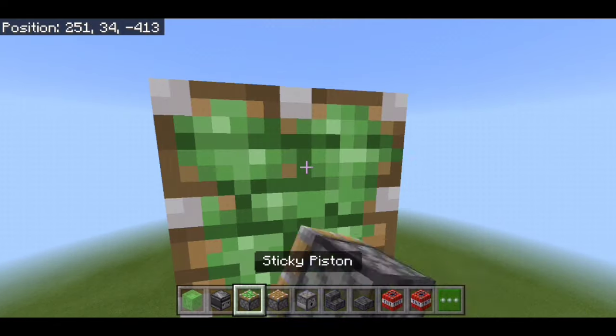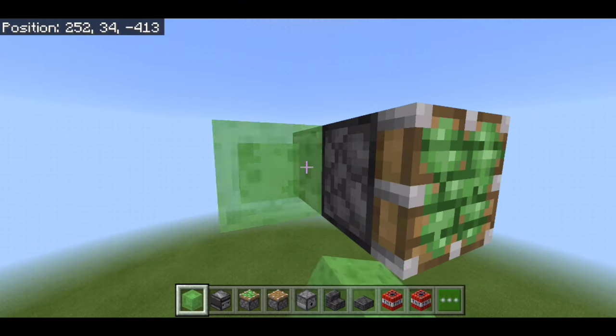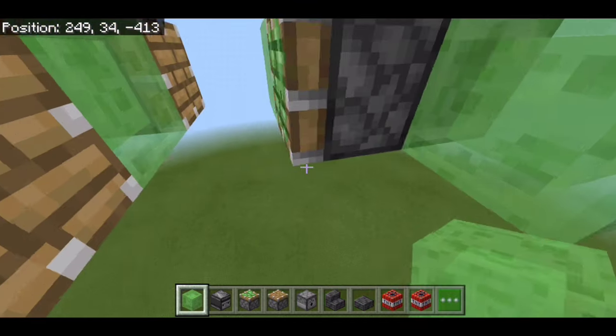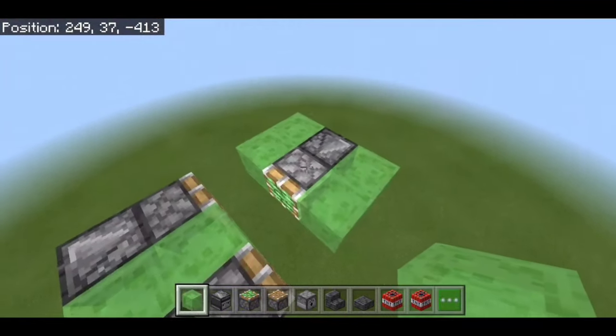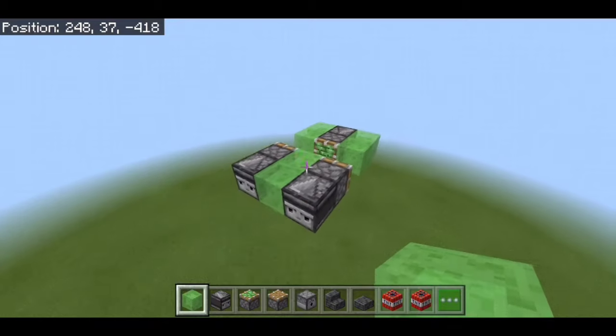On top of this observer we're going to have a sticky piston, and we want to surround that with the slime blocks — 2 on either side making 4 in total. This sticky piston is going to be the front of the plane and the normal pistons are going to be the back.